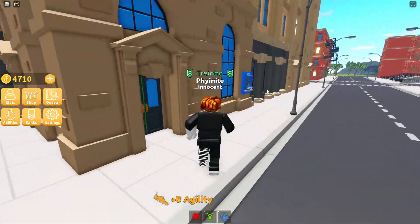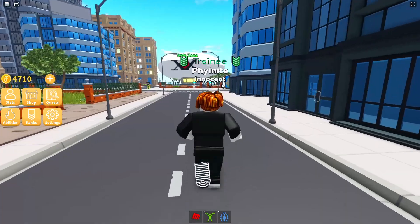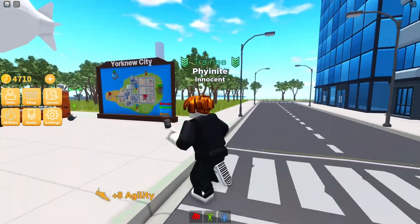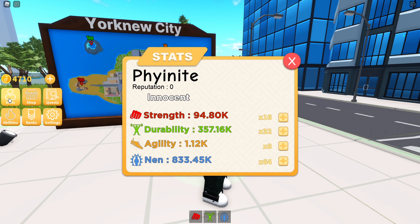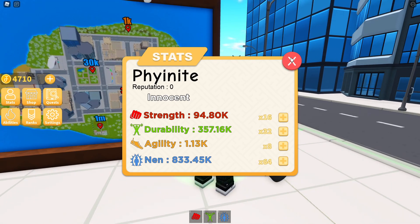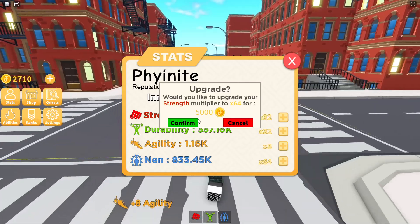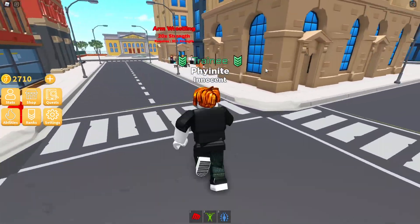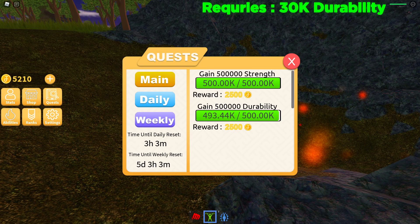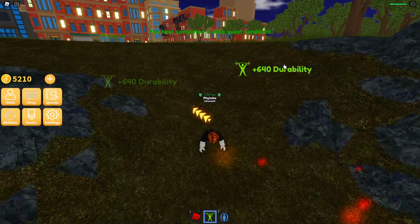I wanted to talk to Killua, but I have to finish Gon's quest first. This is going to be my last task for this video - if not, I'll just do a separate video because it's going to take too long. The strength zone is here. How much strength do we currently have? We've got 94k. We need 500,000 of each - it's gonna take a long, long time. The arm wrestling place is here so we're just going to do that. After painfully waiting around 15 minutes, we've finally got it - at 500k. And we have done it, finally.